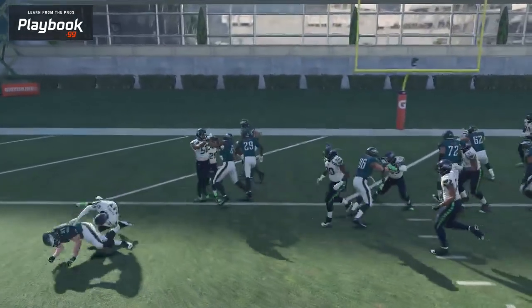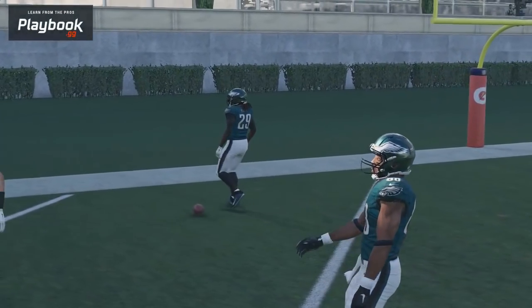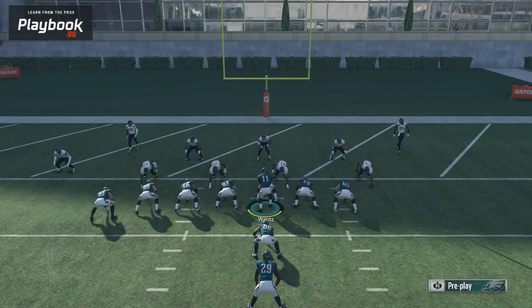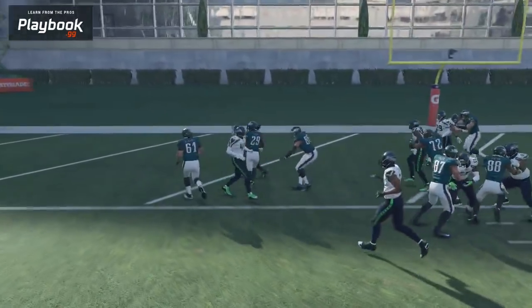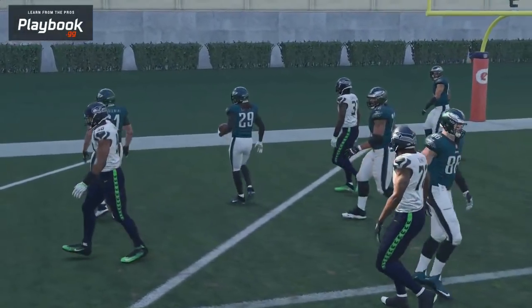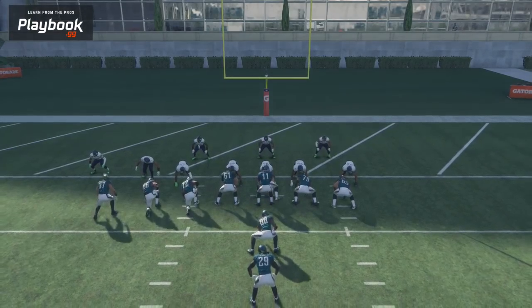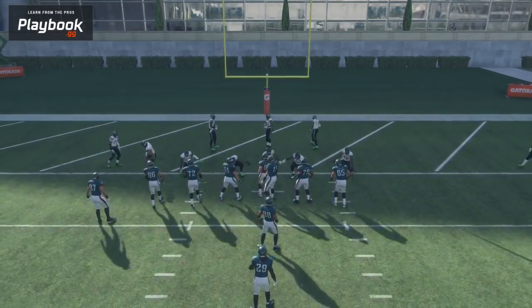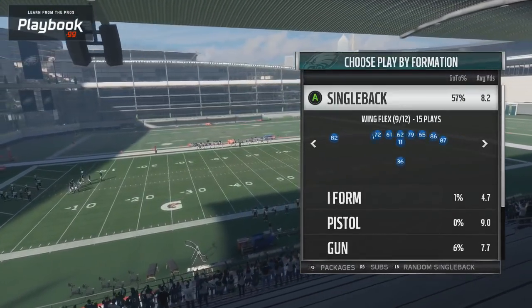As long as you don't try to bounce this run outside, this is one of the tougher inside hitting runs in the game to stop. The Eagles are a very good team and the Seahawks are one of the best block-shedding teams in Madden — yet you're not seeing any block sheds when I run this play. Guys are basically just a convoy, so definitely check this out. I think this is easily the best goal line run in the game.